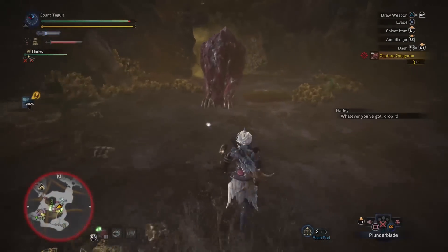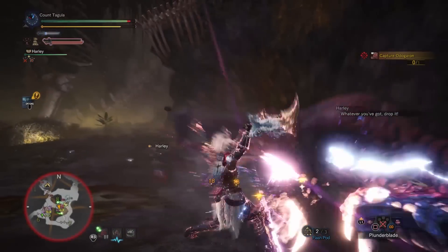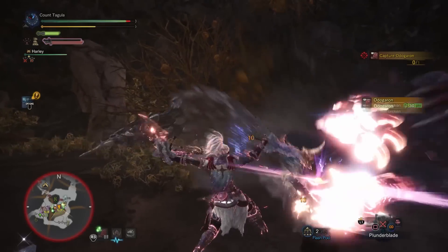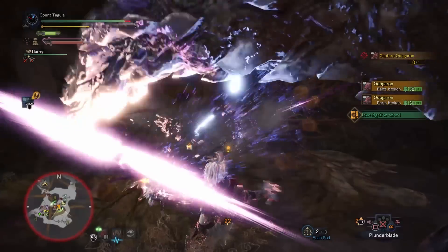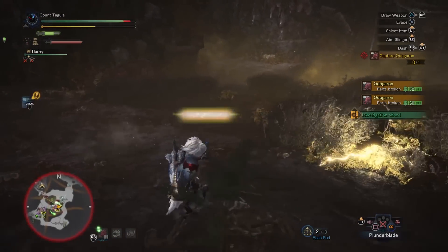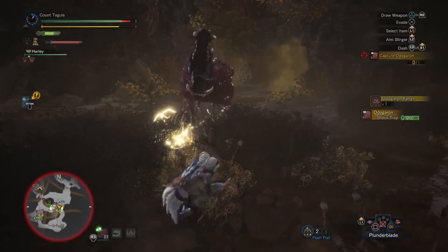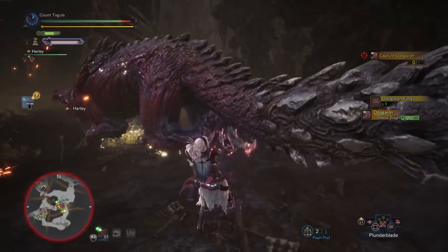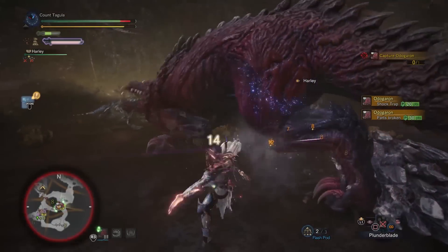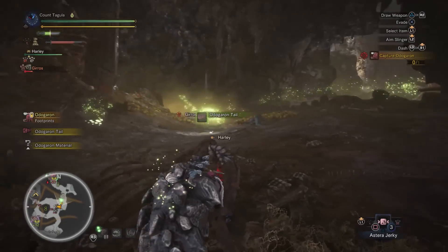From the hunter's notes, we know that if you break Odogaron's head and cut his tail, you're going to get a chance to get gems as a reward, and you're also going to have a chance to get a gem from the tail carve itself. Make sure to check your hunter's notes for what pieces need to be broken and or cut, and make sure those are your main targets during the fight. I am going to be capturing these monsters with this particular set, because when it all stacks together it really increases your chance of getting it from a quest reward. A lot of people think they can only get gems from actual carves, but I've had about 98% of all of my gems drop from quest rewards, and I very rarely get gems from actual carves.